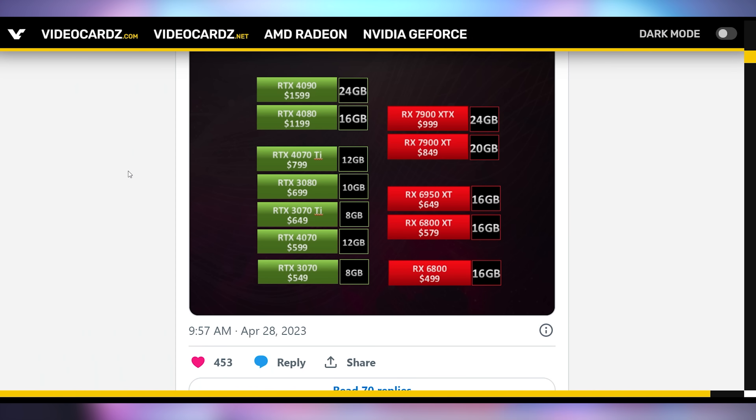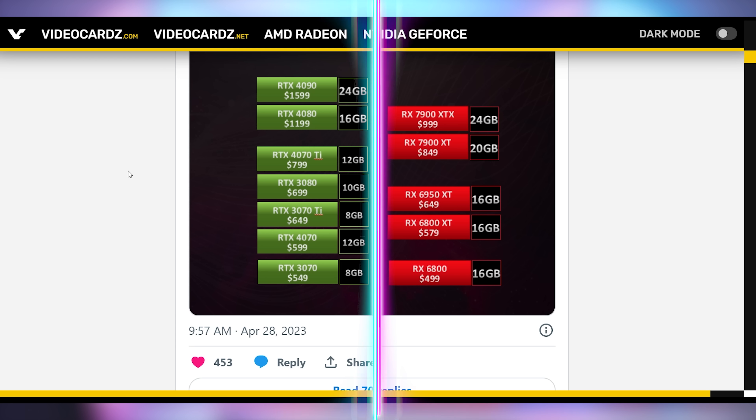AMD is going to continue to hype on the marketing train that what Nvidia is doing is actually bad for you — come to Team Red where they do the good stuff. You want 16 gigabytes of VRAM, which you're going to need to run all of these unoptimized PlayStation ports coming to PC? AMD will give it to you starting at $499 with the RX 6800. Meanwhile, Nvidia gives you the RTX 3070 at $500 — which only has 8 gigabytes. Nvidia doesn't even give you 16 gigabytes until you get to the $1,200 range.